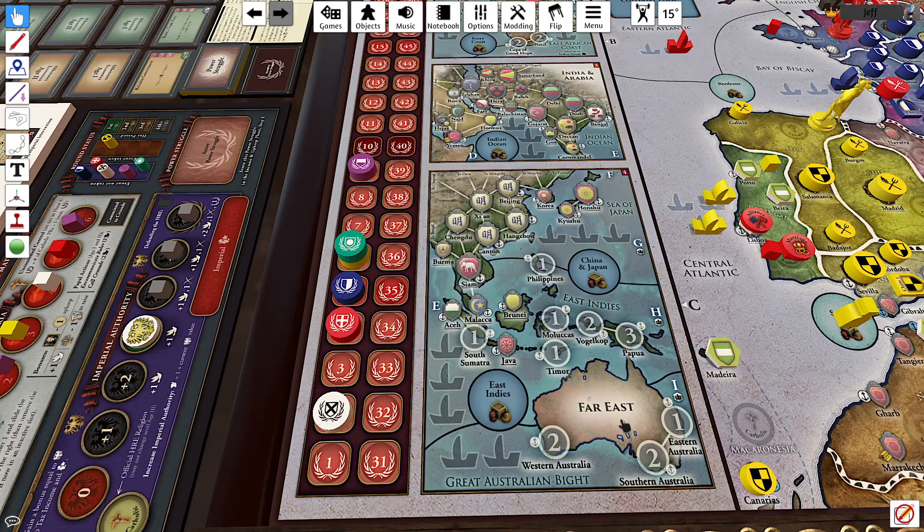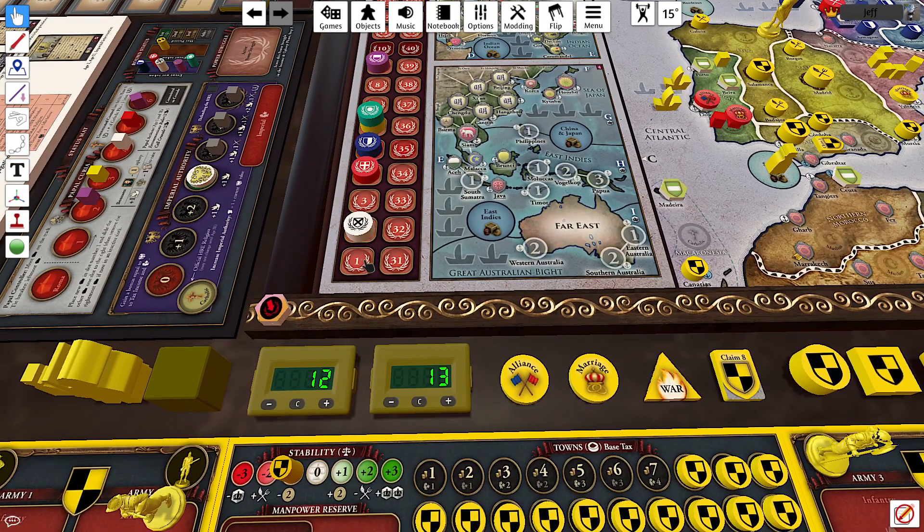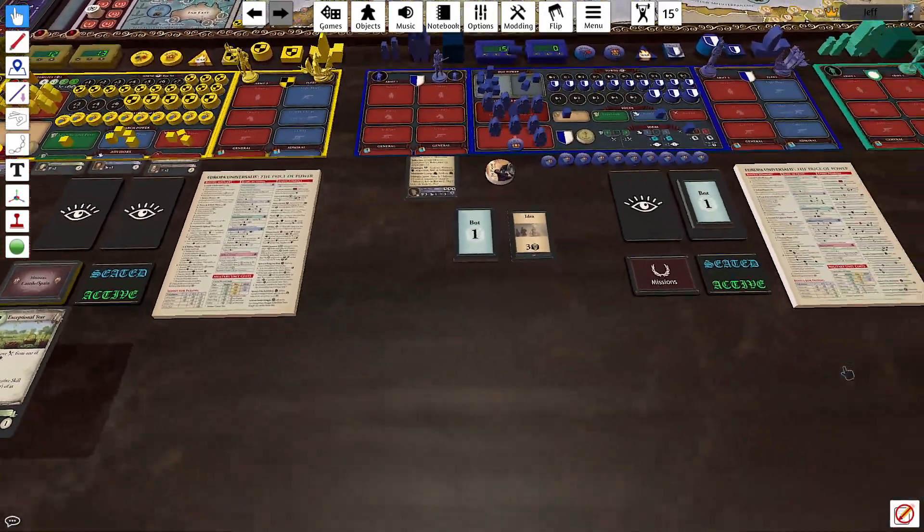An interesting thing — JB, I know you were commenting on this — England went to negative prestige and I was like, is it possible? Look at this right here: negative prestige. The token's right there. So all you had to do was just move it. I don't know why I miss things that are so obvious sometimes.